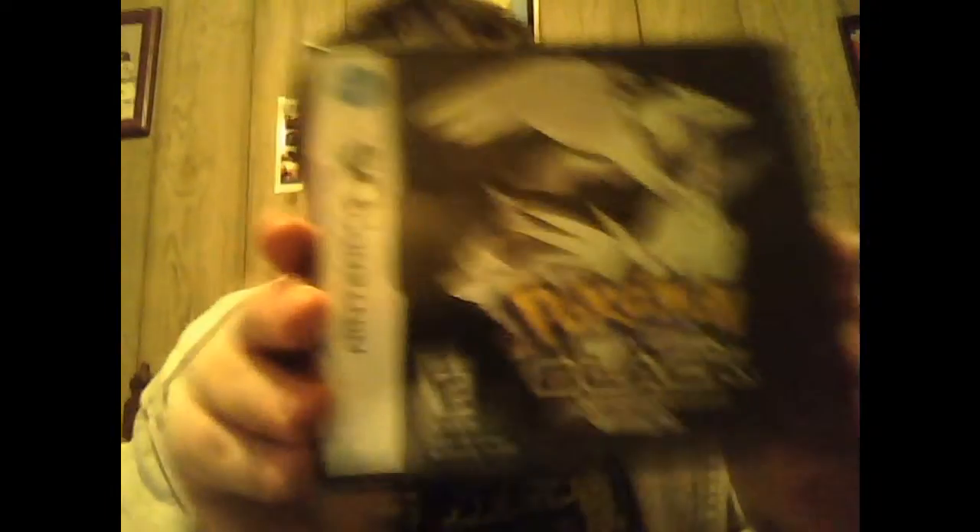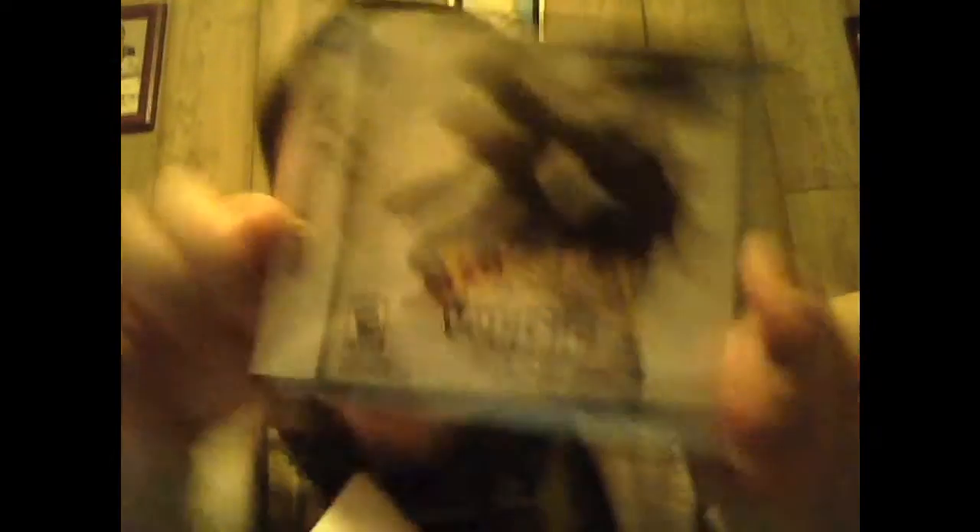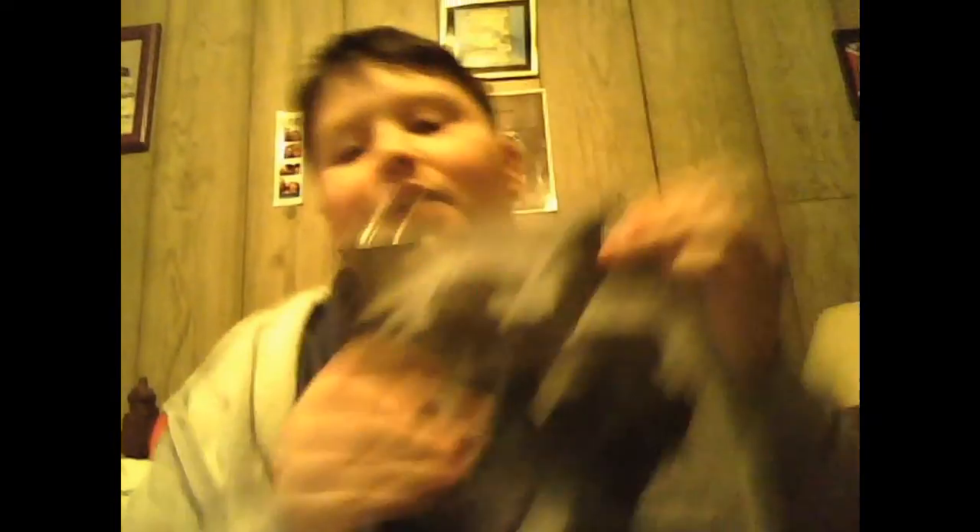So let's open up this trusty bag. First, I got Pokemon Black version — cool Reshiram picture — and then I got Pokemon White version. And because I like Pokemon so much and had enough money, I also got the Pokemon Black and White collector's strategy guide.